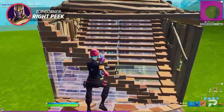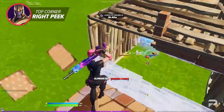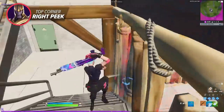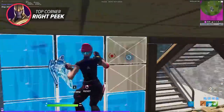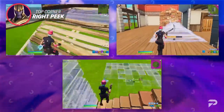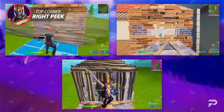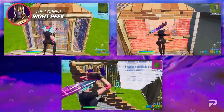You can then flip the ramp, which allows you to have another right-hand peek, and with this you can easily deal a significant amount of damage without taking much in return. The third version is simply shooting your opponent once you finish the edit. All three versions of this edit are incredibly effective and very easy to execute in-game to really help you build muscle memory.